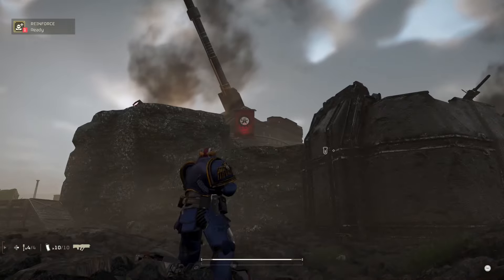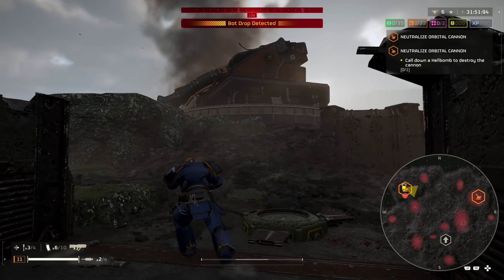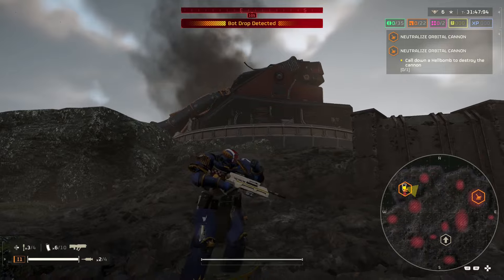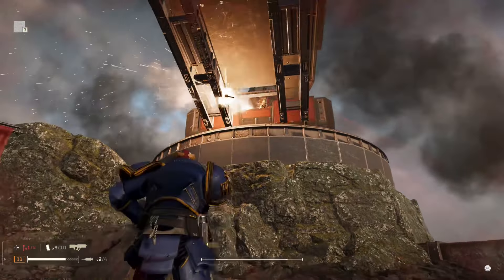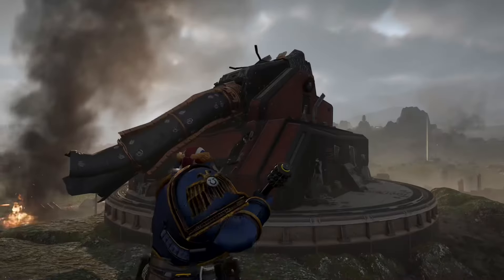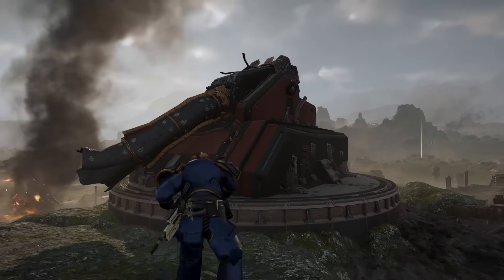But if you activate the hell bomb, the orbital cannon will be destroyed — but it will not count towards the objective. This actually happened because the thermite lowered the health of the orbital cannon to zero, but the actual objective requires you to deplete the health using a hell bomb. Which means they had the option for us to destroy it by using thermite, but it's not sure why they changed their mind.